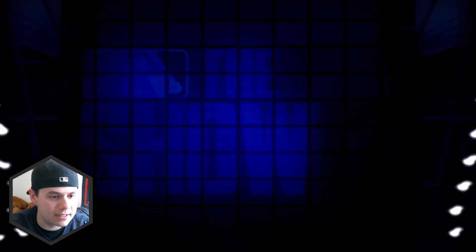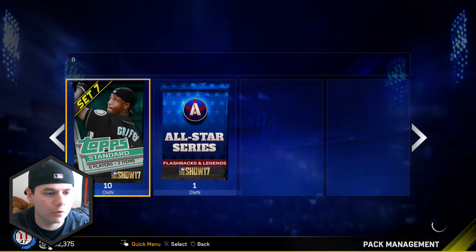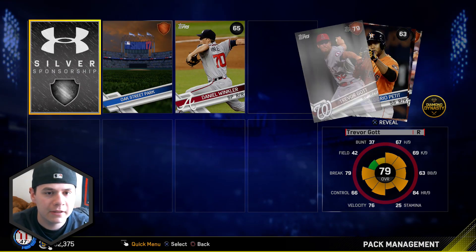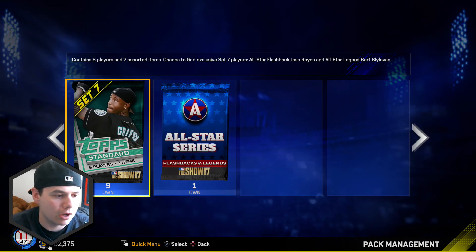Topper - let's see what it is. We got Cole Calhoun, okay, he's up 3 on the day, not horrible. We're going to open up all 10 of the packs and then do the all-star series pack at the end. Next pack - just bronzes in this one: Aaron Hill, Xavier Cedeno. Nothing good at all, let's keep going.